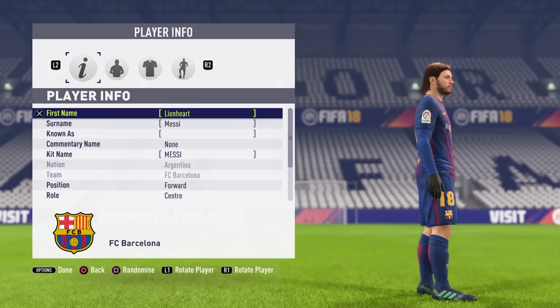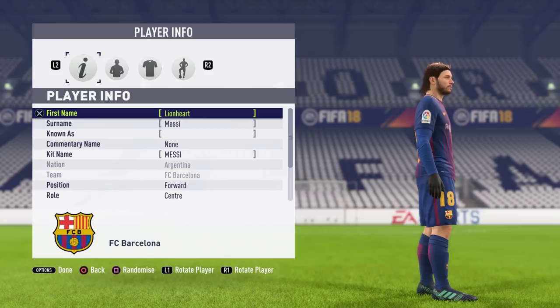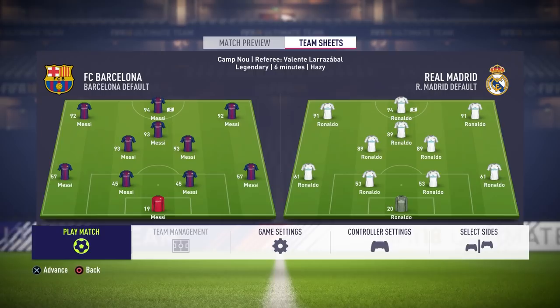So they might not look the real deal, but they do all have the exact same stats as their real life counterparts — the same height, weight, nationality and date of birth, and they'll all even be wearing the exact same boots. They're as much like the real life version as possible, just without quite being aesthetically accurate. For today's video, the Messis will be going head to head with the Ronaldos, computer versus computer, home and away, and it's time to see which team comes out on top.